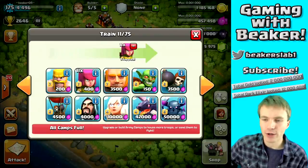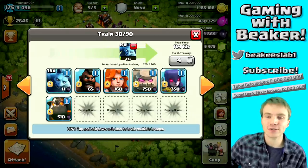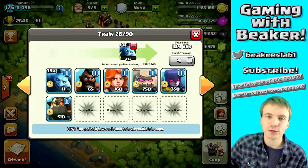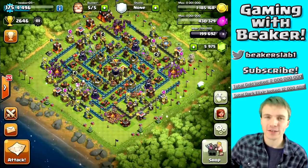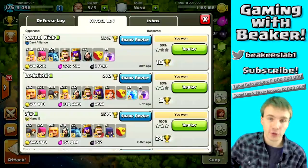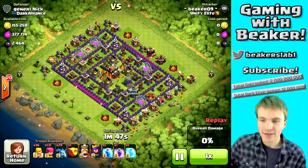Here is how I queue up my BAM army: I do three barracks of Archers and one with Barbs. For Minions I just fill them up as much as I want — I don't fill them completely, I usually do 10 to 15, so I end up with about 20 to 30 minions. That works best for me, but you guys can fill them all the way up and might end up with 35 to 40 minions — that's also fine.